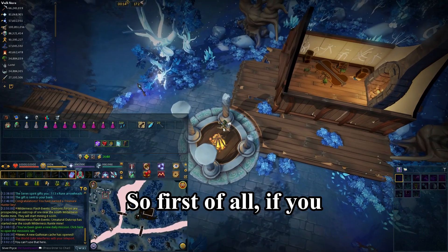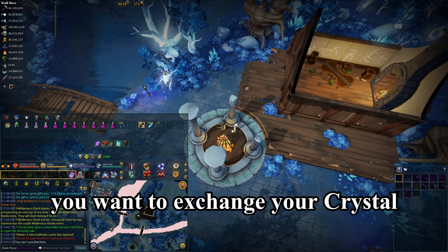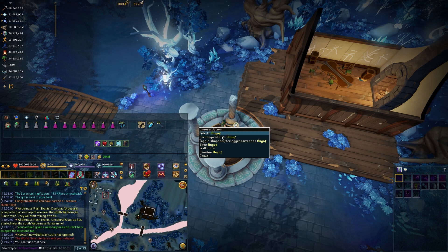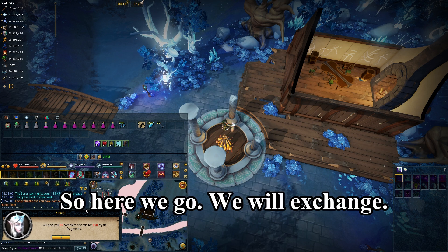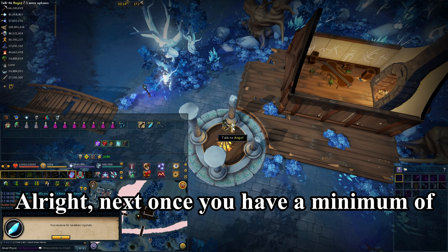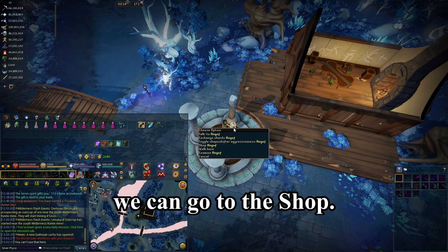If you are using the skilling method, you want to exchange your Crystal Fragments into Terridian Crystals. We will exchange them here. Once you have a minimum of 750 Terridian Crystals, we can go to the Shop.